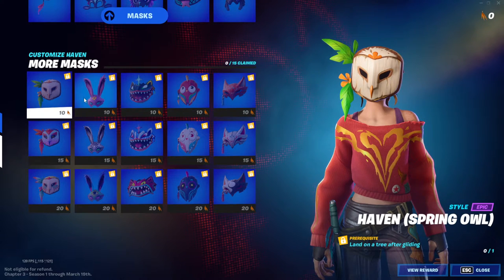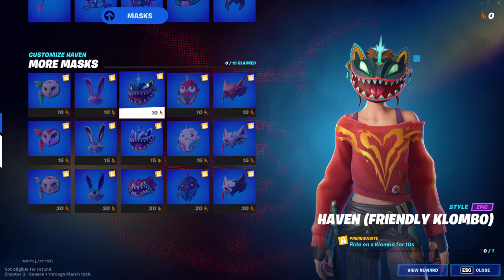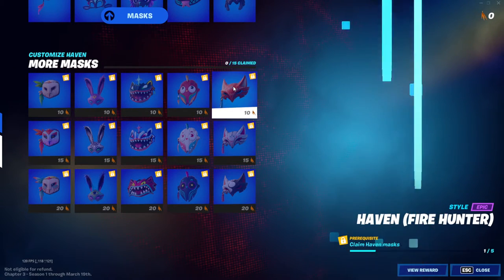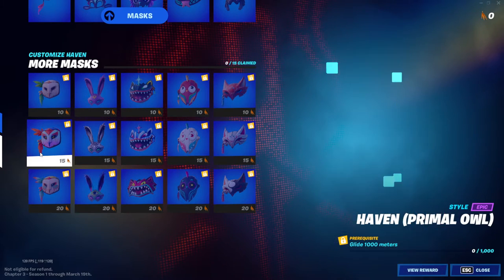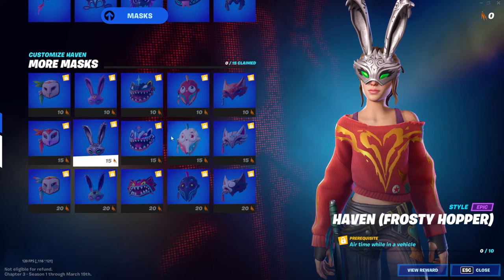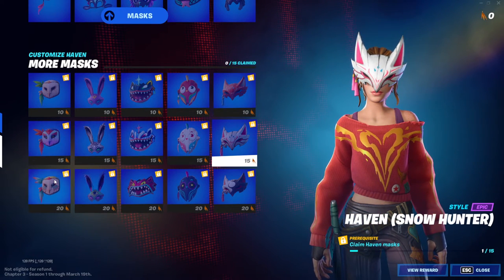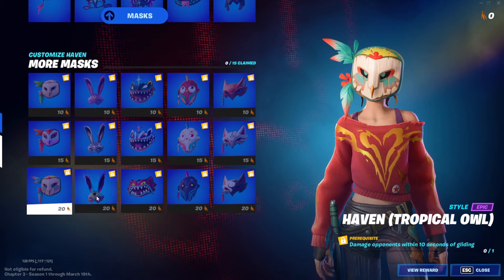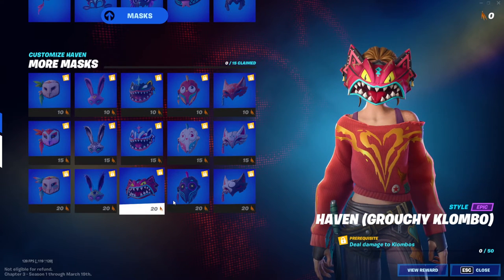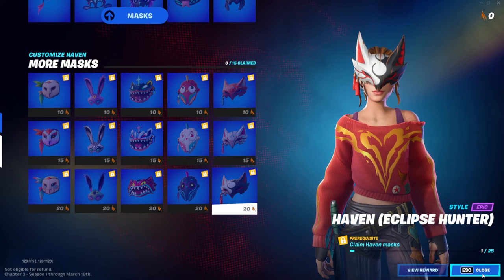Now for the second one: land on a tree after gliding, drive a car, quad crasher, or a boat, drive 5,000 meters in a vehicle, deal damage to opponents, complete a daily quest, and claim the Haven mask.